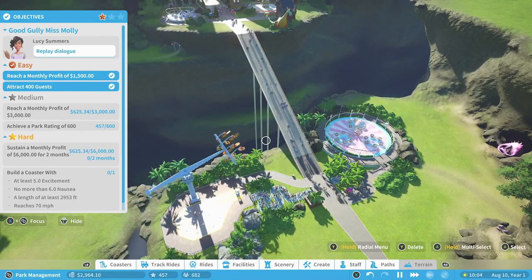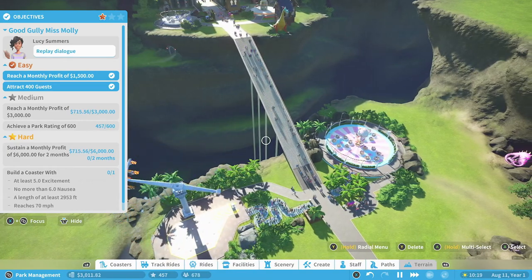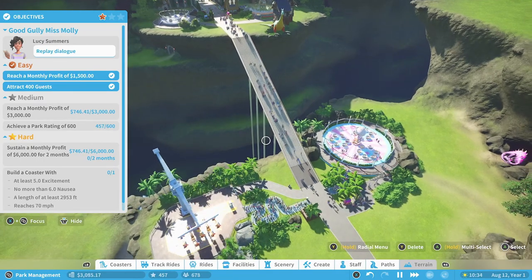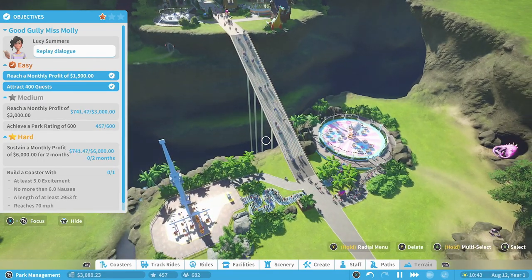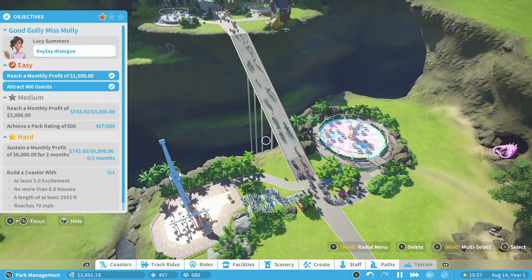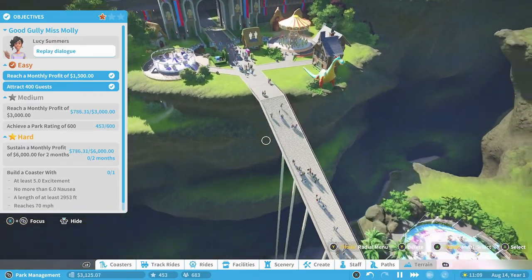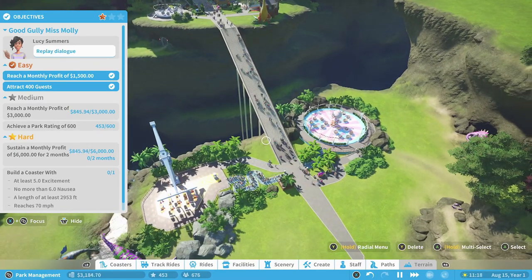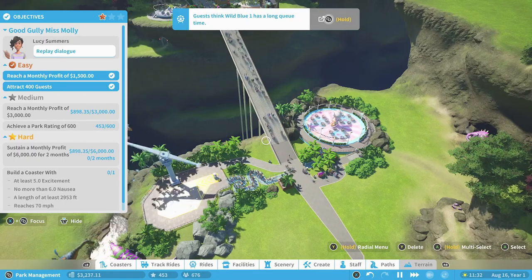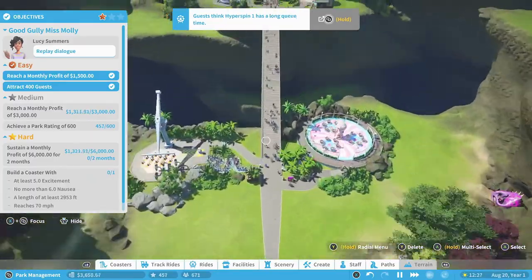The park rating in this game seems to be more of a steady incline than how it is in Roller Coaster Tycoon. In Roller Coaster Tycoon you have a maximum of a 999 park rating, and that's not the case in this game. It starts out at zero and just goes up — unless you really screw up, it might come back down. But park rating is pretty easy to get as long as you're just improving your park over time and considering the guests' needs.